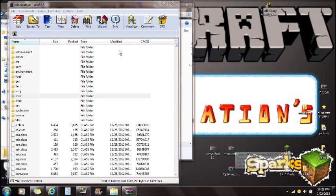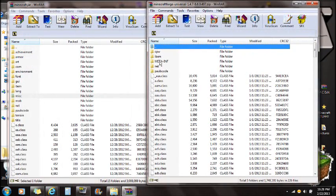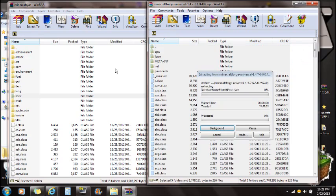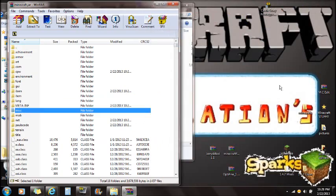Once you have opened Minecraft.jar with WinRAR and deleted MetaInf, open Minecraft Forge. You'll see MetaInf there also but you do not delete that. Select all the files and drag them straight into Minecraft.jar that you have open with WinRAR, push OK — you're done with Forge.